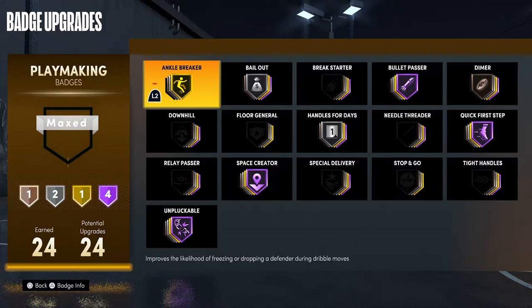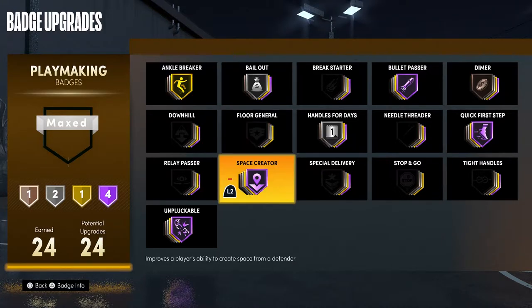For playmaking badges, I used to have Dimer Hall of Fame, but Dimer really works best for people with low three-pointers, and in this game there's so much customization for builds that pretty much everyone has a high three. So dimer is not as good as it used to be. I lowered it to bronze so I could put Ankle Breaker gold and Space Creator Hall of Fame — they're probably the most fun badges I have on, not necessarily the most effective.